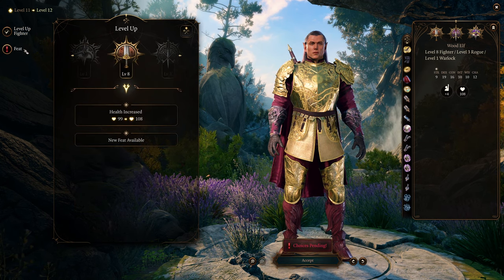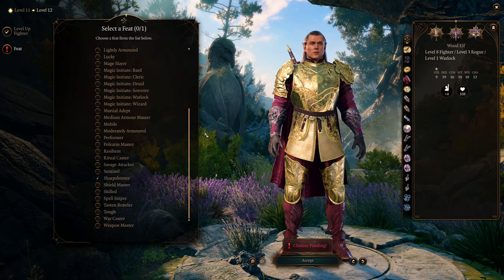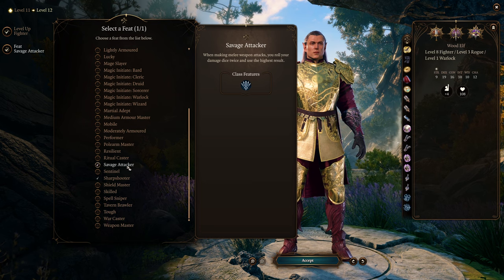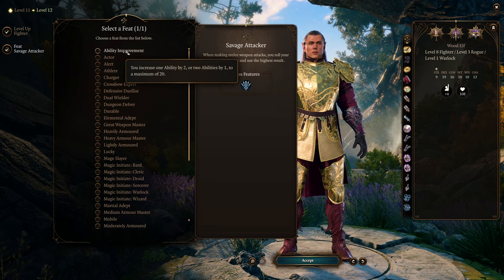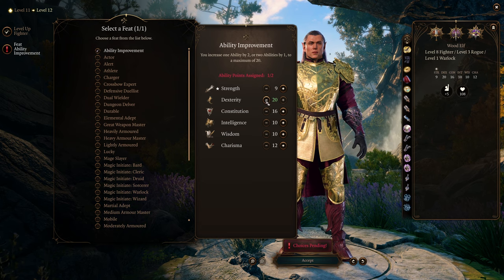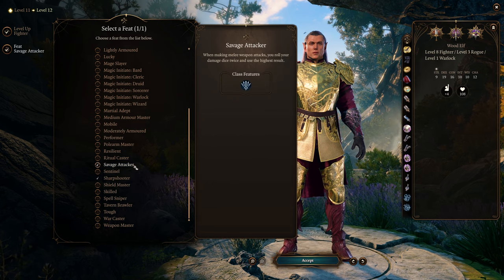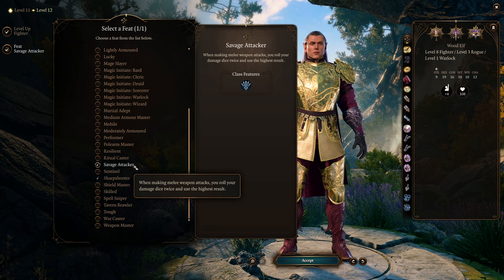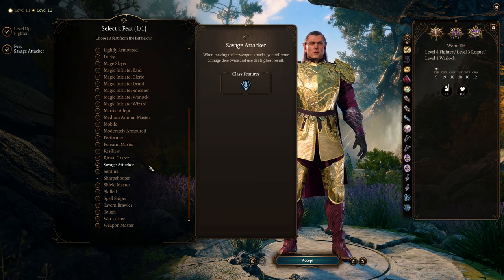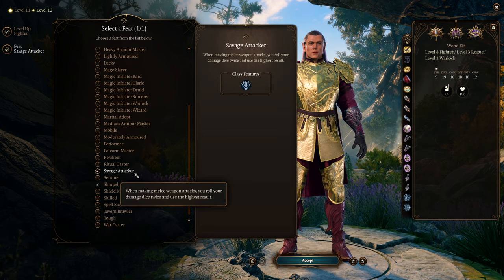Finally we hit level 12 and we get our third feat. At this point you have two options. Assuming you have 20 dexterity thanks to the hag's hair, then you should go for savage attacker — that way your melee dual wielding attacks will get a nice little boost in damage. The other option is if you didn't have the hag's hair and started with 16 dexterity, you could go here and get your dexterity to 20. Really you can't go wrong with either option. I think savage attacker is going to give you a better boost in damage and you could certainly get by with only 18 dexterity on this build — that's actually what I did with Minthara using gloves of dexterity.